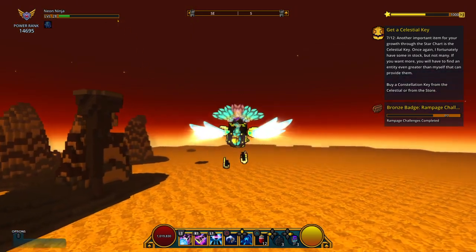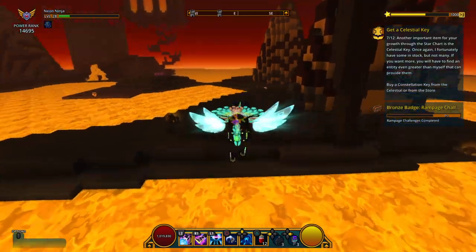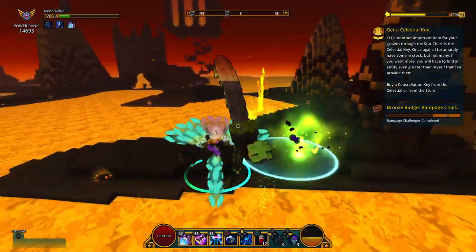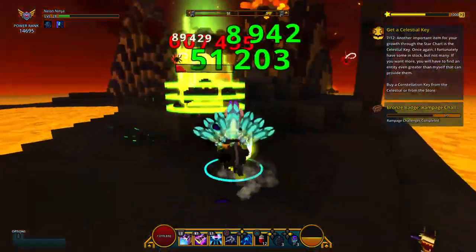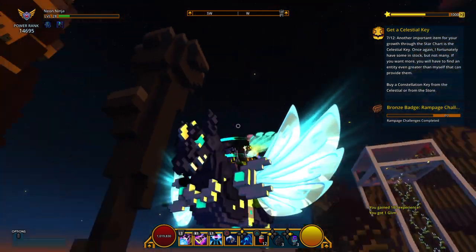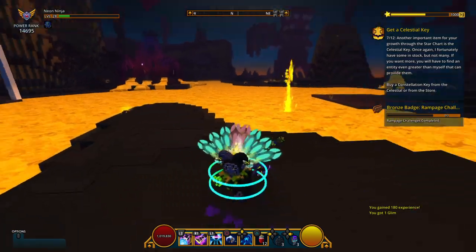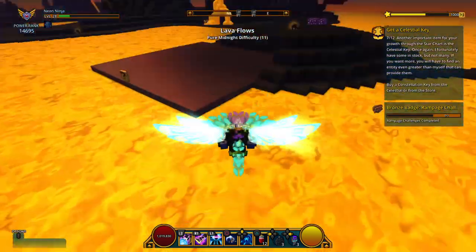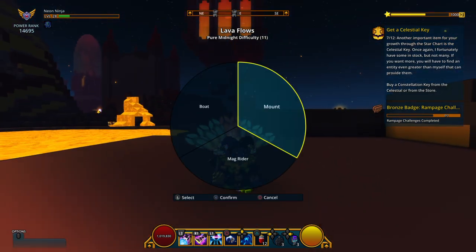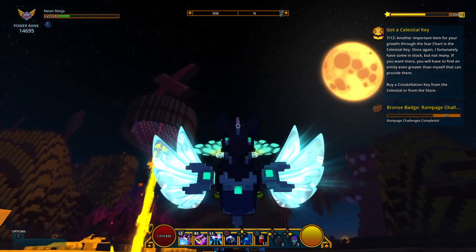This mount can fly because it has wings. As you can see, these are my wings. I'm using my wings to fly right now, and if I ride the mount, my wings are going to appear, as you can see.